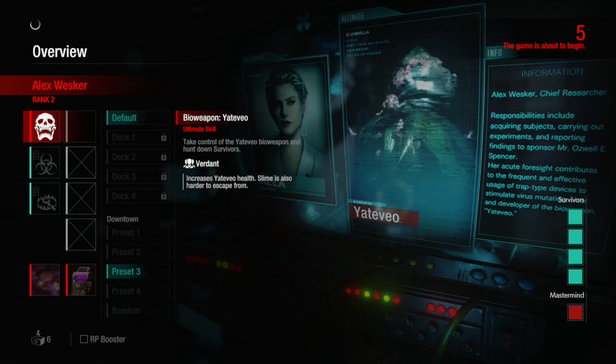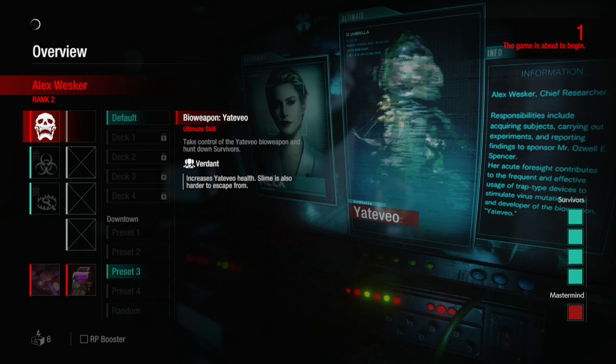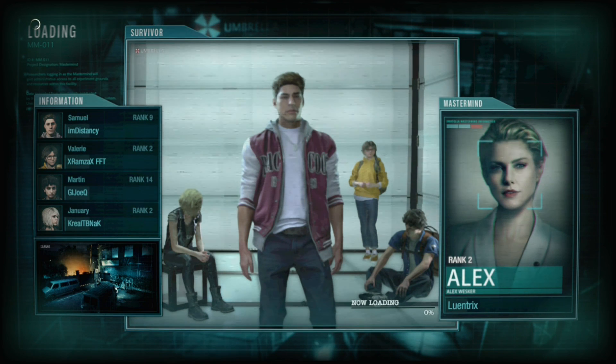The next mastermind to unlock would be Spencer, after reaching rank 5 with Alex Wesker. The map is downtown, which was the one in the open beta. I've played against Alex Wesker before as a survivor. Her plant can be really effective — you can put it to trap people at the exit of an area, or right when they're about to escape. You can also detonate this trap as well.